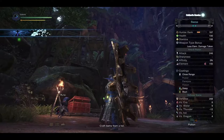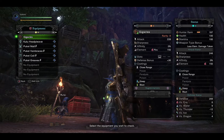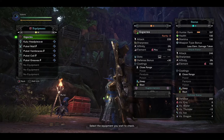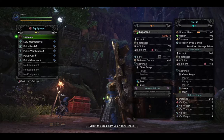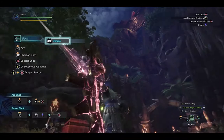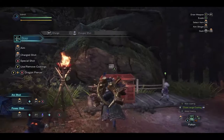It probably doesn't see much use, but it does have a good attack of 228, a fire element — not a bad element for it — and its coatings are close range, sleep, and blast, with one augmentation slot and one level-three decoration slot. Overall, a very nice look and superb design. If you like Uragaan and want weapons that showcase that feel, definitely pick up the bow. It even feels like it rolls up into that little ball with the design.